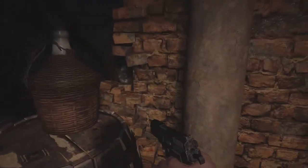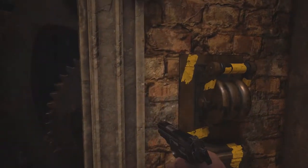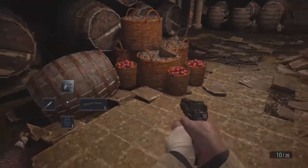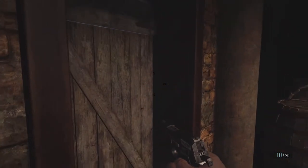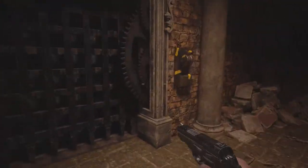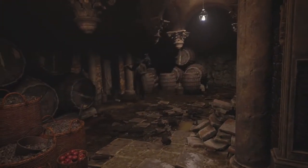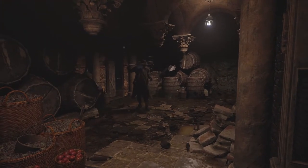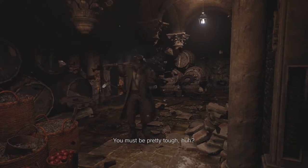Free alcohol? Interesting. Do I go this way? It's locked from the other side. Guess I'll go this way then. Oh, it's locked from the other side too. Well, well. Hi — didn't think anyone was left. You must be pretty tough. You have psychic powers. Who the fuck are you?